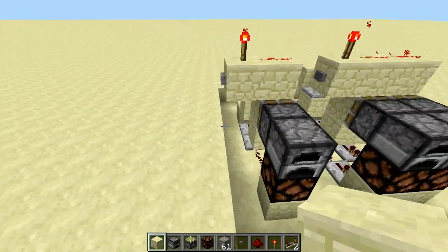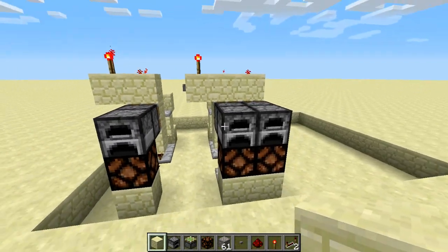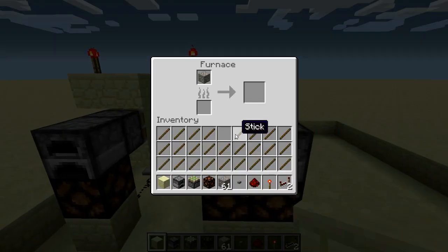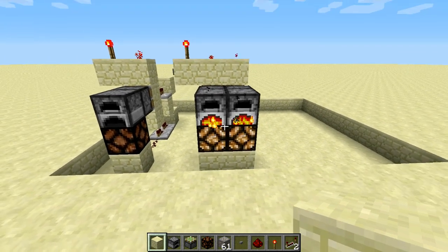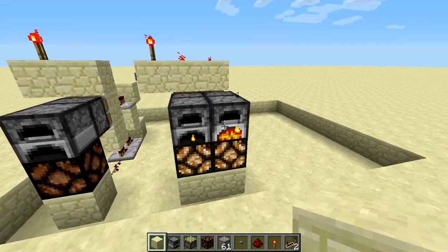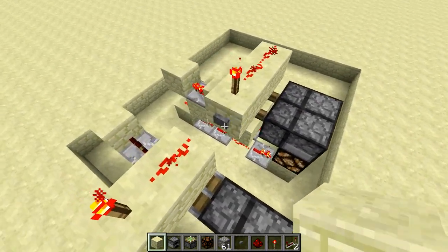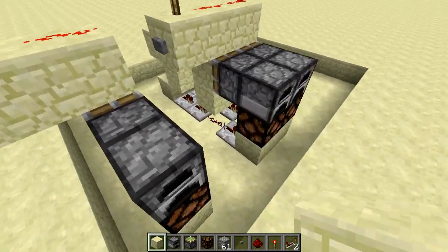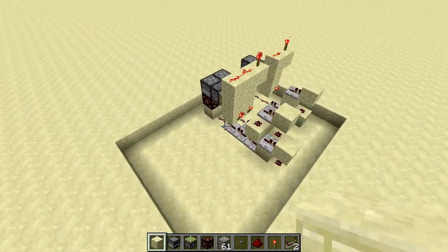Now of course the button is not going to be here, but this is just an example. Here I got a two furnace model, and it works the same. You can see it works for both of them. And when it finishes cooking, the light is still on, so you can see. Press the button and it lights off. So yeah, that's really simple. And now let's move on to the tutorial.